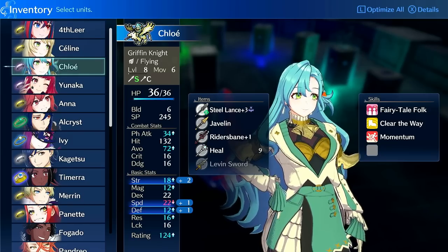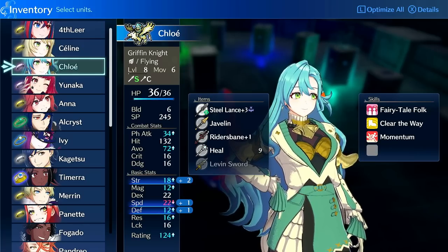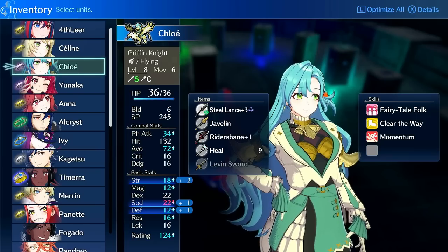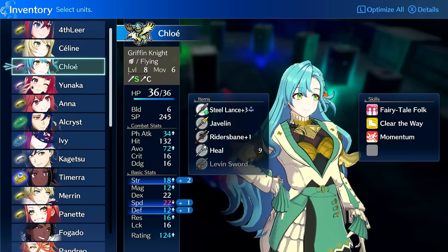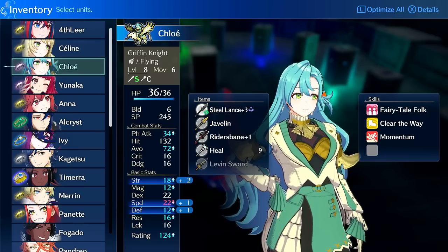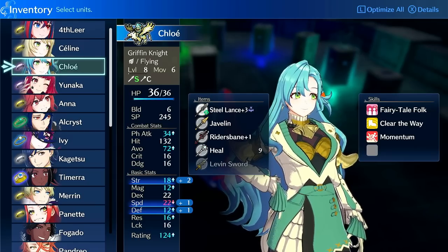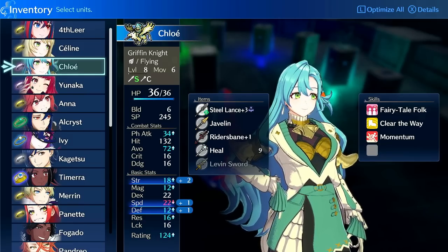Let's talk about her growth rates. Chloe has 75% HP, 25% strength, 50% magic, 40% dex, 55% speed, 30% defense, 25% res, 25% luck, and 5% build. On griffin knight, she gains 10% more strength putting her at 35%, 15% more magic putting her at 50%, 15% dex, 20% speed putting her at 75% speed, and 15% res and luck. So she ends up being insanely fast, and while her strength growth is on the lower side, her passive and specific emblem rings can keep her damage quite high.